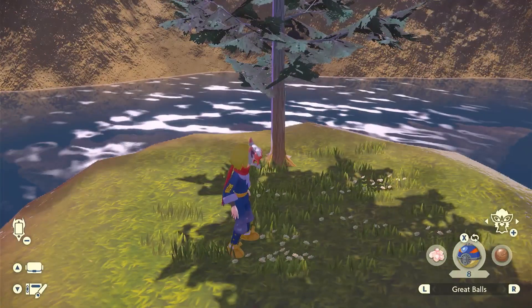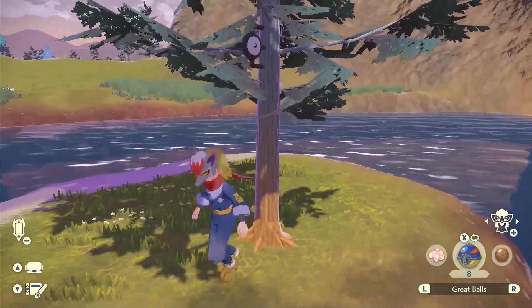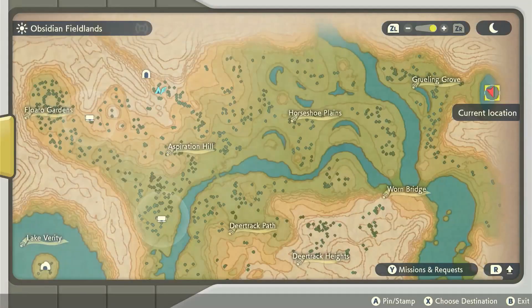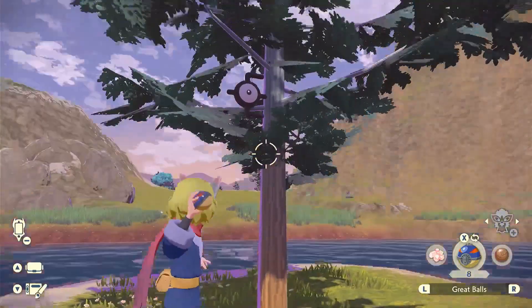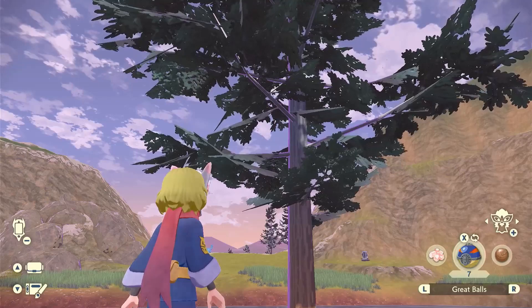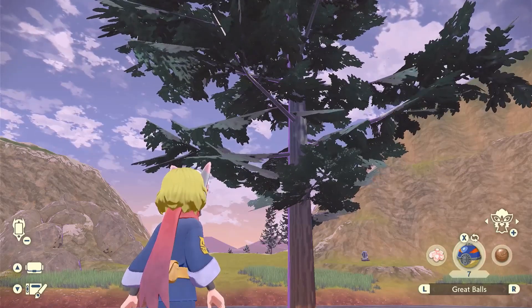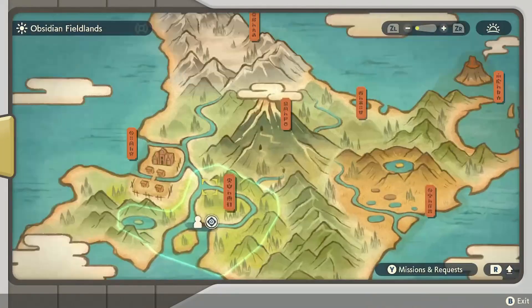Unown E is in a lone tree in the pond in the grove. There's only one grove in the map — the Growling Grove — so just find the pond and you'll find the tree and the Unown. Unown G is atop the waterfall of Obsidian, which means atop the Obsidian Falls, and that's where you'll find it.